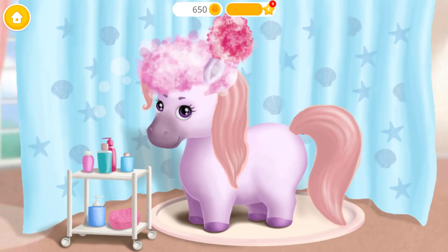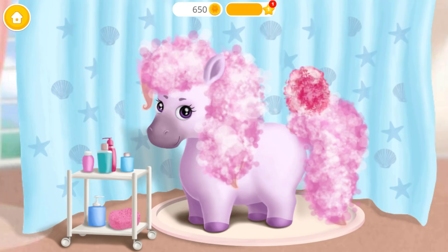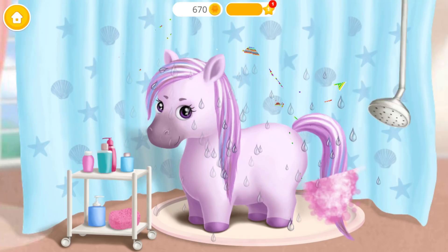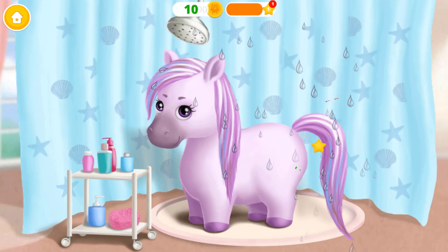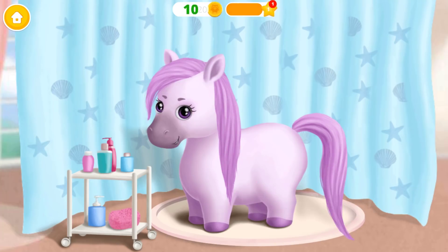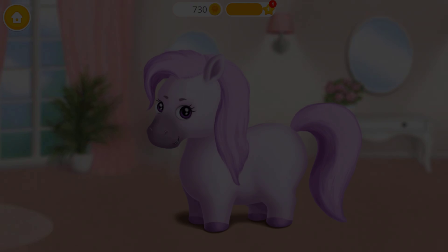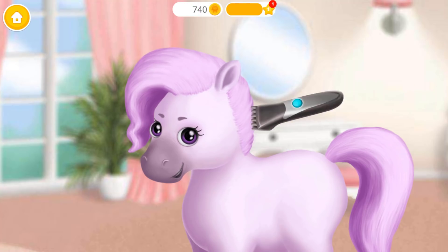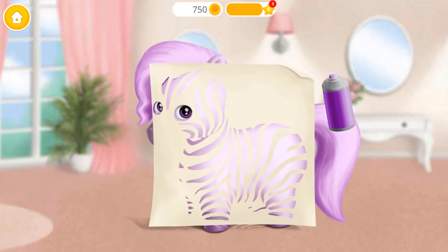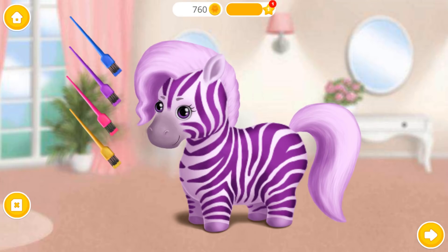It's time to wash my hair! Rinse the shampoo off! I love this color! Very good! Now let's use a hairdryer. Brush my hair, please. Shake it and spray it. Let's add more colors.